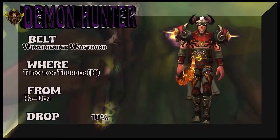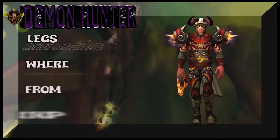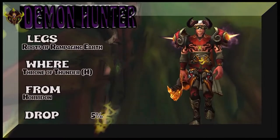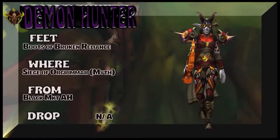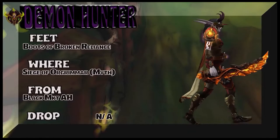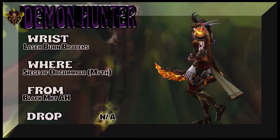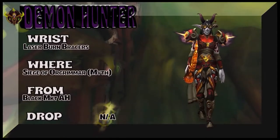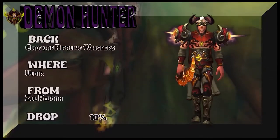The belt, Worldbender Waistband, is from Throne of Thunder heroic — Ro'den is the boss, 10% drop rate. All these pieces are from rogue tiers but these recolors are used for demon hunters. Siege of Orgrimmar is just a weird place — there's conflicting information, sometimes the titan-forged version isn't available and there's a different name for the same piece. One is available, one is not. Maybe you have it, maybe you can buy it on the Black Market Auction House or still farm it. I really should shy away from there, but I like these pieces — it's a very unique looking set for demon hunters.